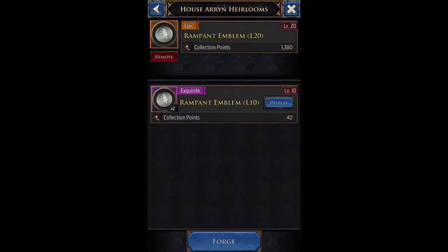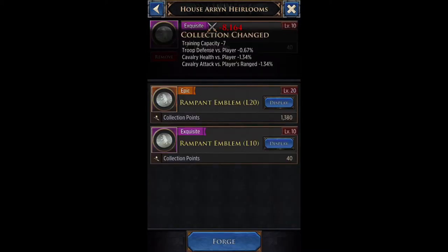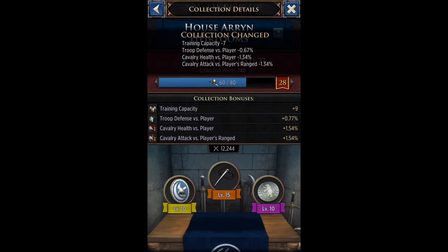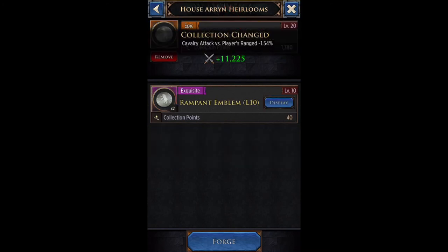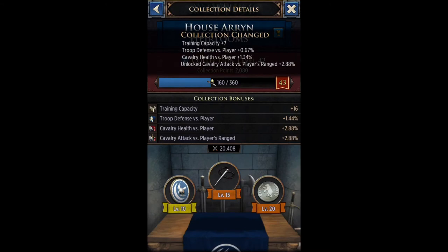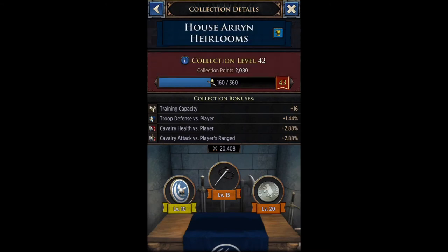I currently have one legendary and two gold (epic) items, which gives me a much higher collection level. For example, my Rampart Emblem at level 20 gold is 1,380 collection points, whereas a Rampart Emblem at level 10 purple is only 40. If I swap to the lower one, the bonuses drop — training capacity goes to plus 9 and troop defense drops to plus 0.77. Putting the higher one back brings training capacity to 16 and troop defense versus players to plus 1.44.